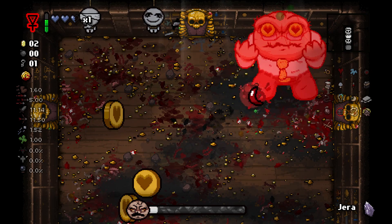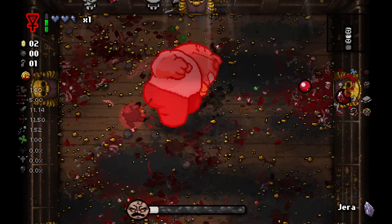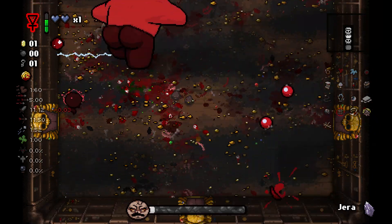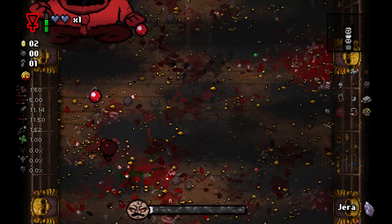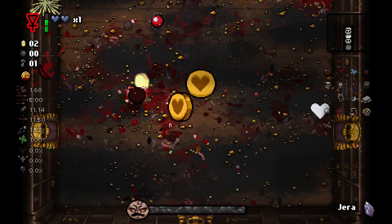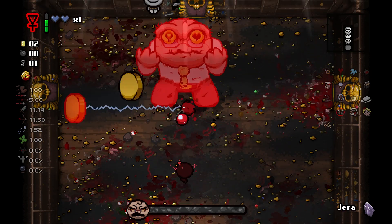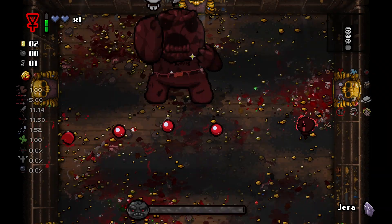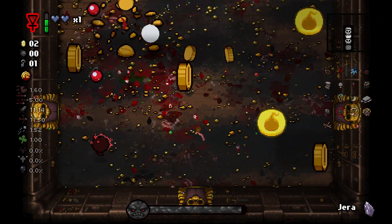I don't like when he spawns in all these hearts — it does sort of make the boss take longer. We have two HP left, hopefully we don't die, but we'll see what happens. We're just about to be on the next phase of the fight, assuming he doesn't heal up a bunch of HP back. And there we go — it's time for phase two. I think we'll be able to take him out just fine, but we'll see.